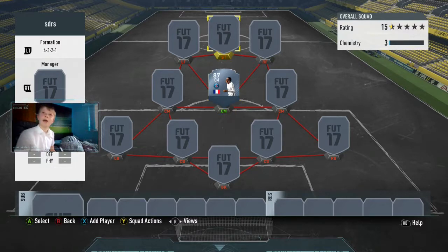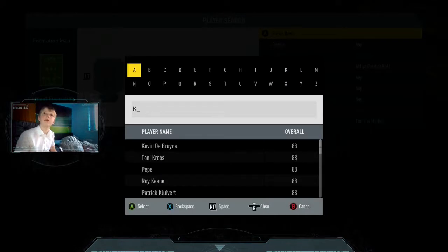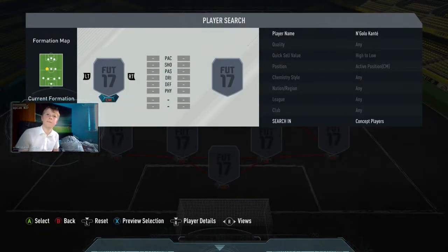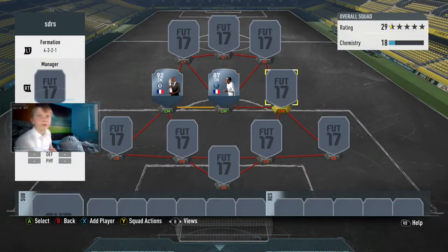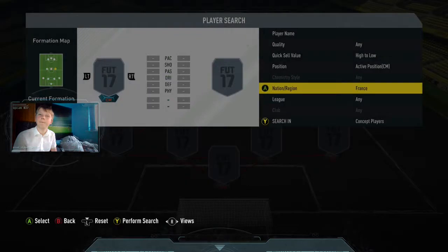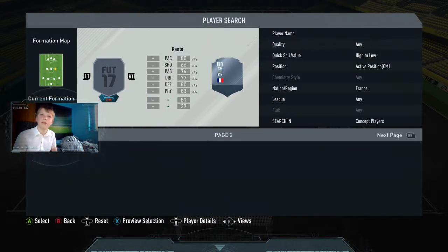Four minutes, I've started. I have kind of a clue what I want to do for this. Kante — put him there. Wish I had him in my club. That card. Then French — we're not going for Pogba, we're not going for Kante.